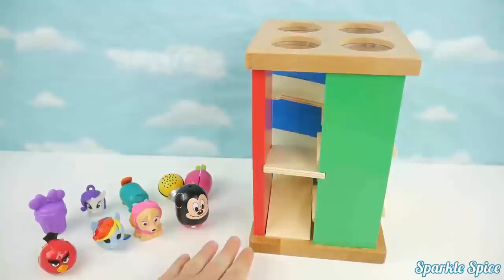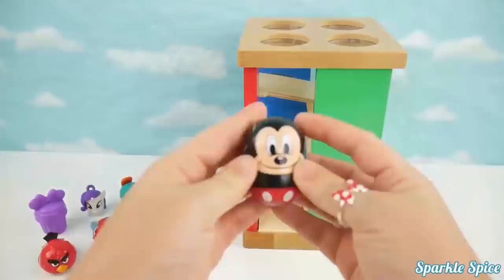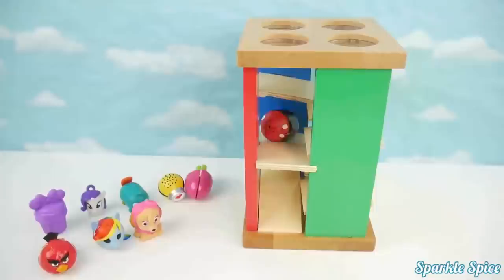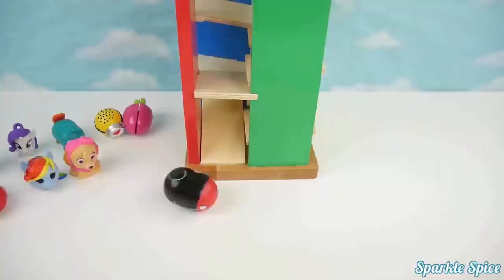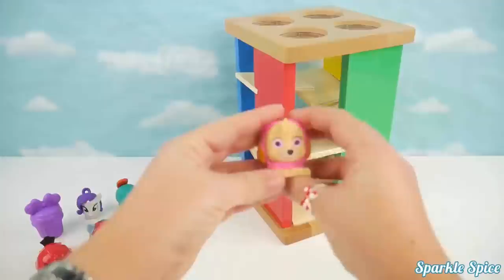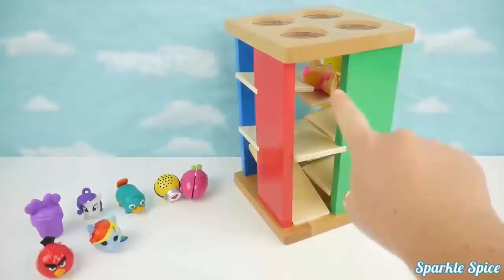Now we'll start our game with our table and maze, also with our toys. We'll take each toy and put it through the maze and see which ones will roll and which ones won't. Let's start with Mickey. Let's see if he'll roll through our maze. Down you go. Wow, he did it. He rolled through. Mickey's also a rolling toy. Next, we have a Skye mashup. I wonder if she'll roll. She got stuck in there. She doesn't roll very well.